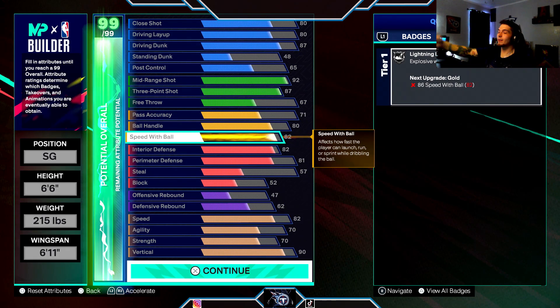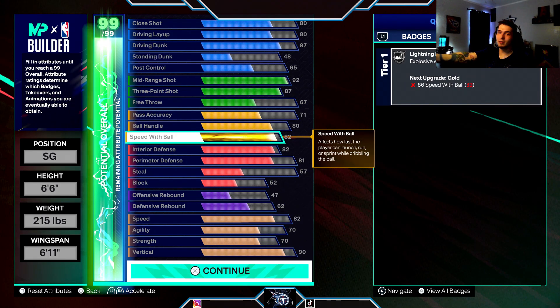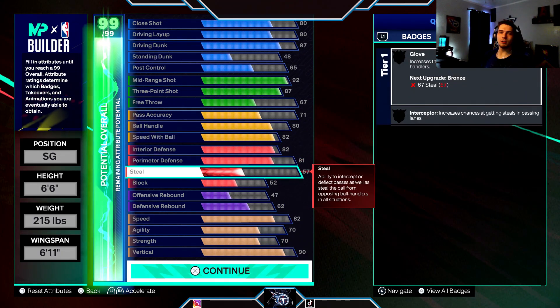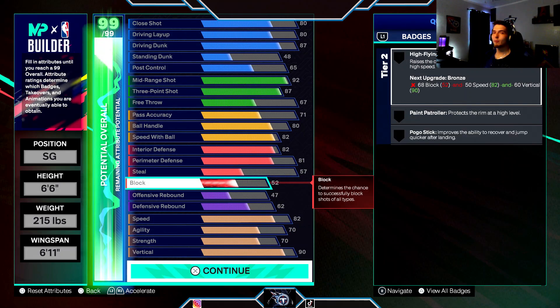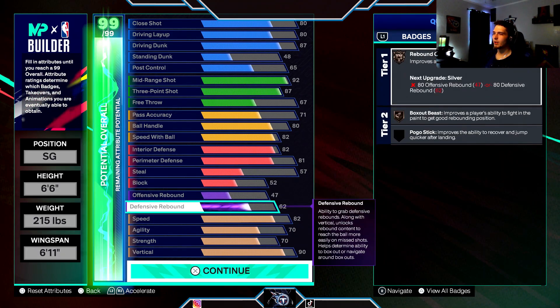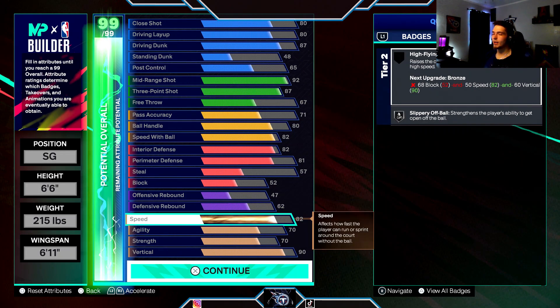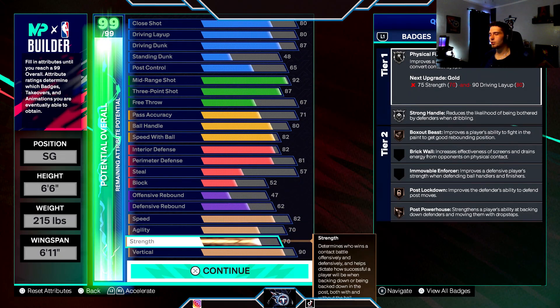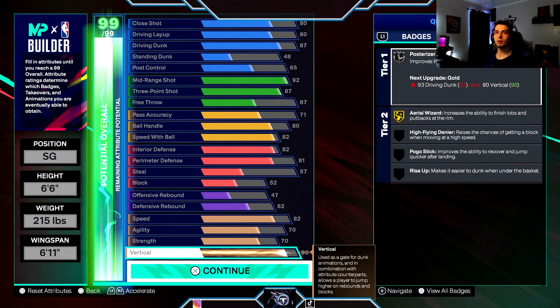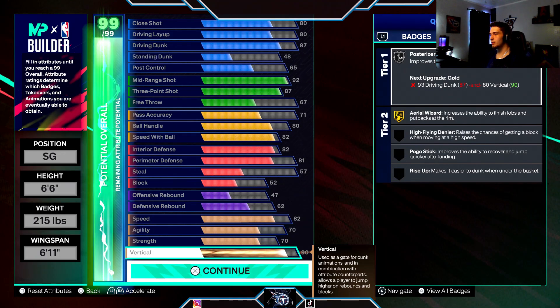Interior defense at 82, perimeter D at 81, steal at 57, and block at 82. Offensive rebound 47, defensive rebound 62. Speed 82, agility 70, strength 70 — nothing too crazy. I tried to mess around with the vertical too, but the vertical for some reason has to be high.